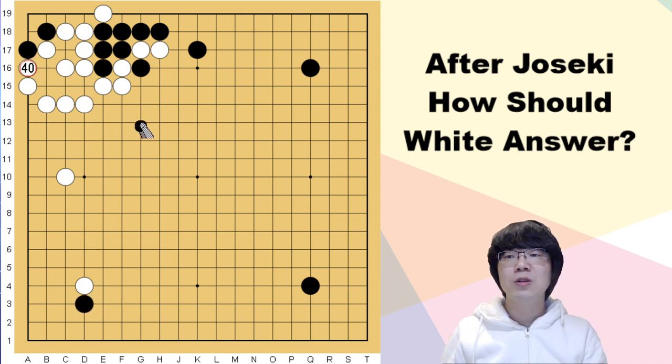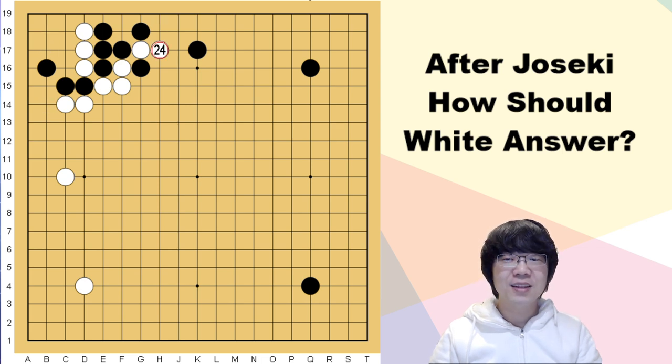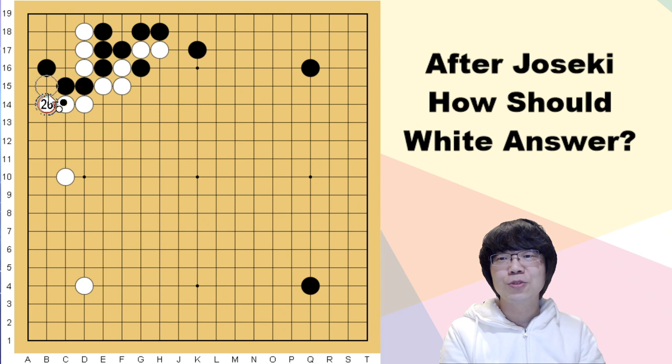When black answers and captures, we are not going to answer anything. Even though black does that, we can capture — white's position is so beautiful. So now it's not okay for black. Let me teach you the most easy thing. I'll show you this information, which you can actually see in the joseki book — usually written like that.